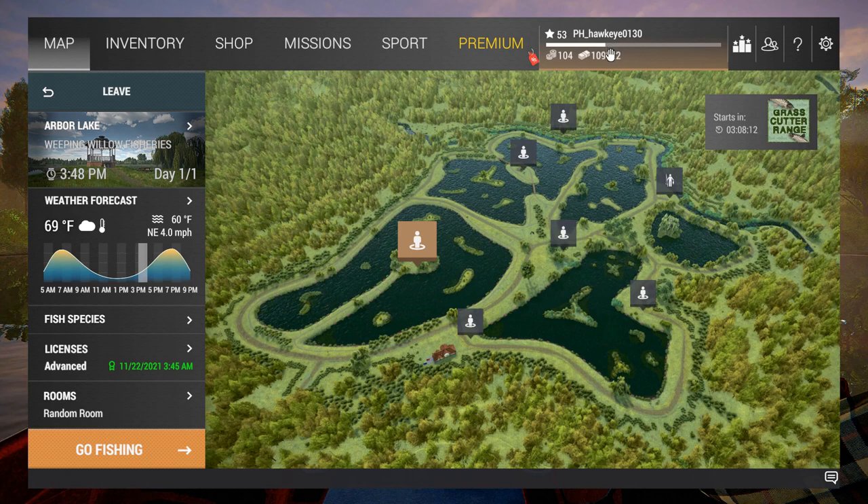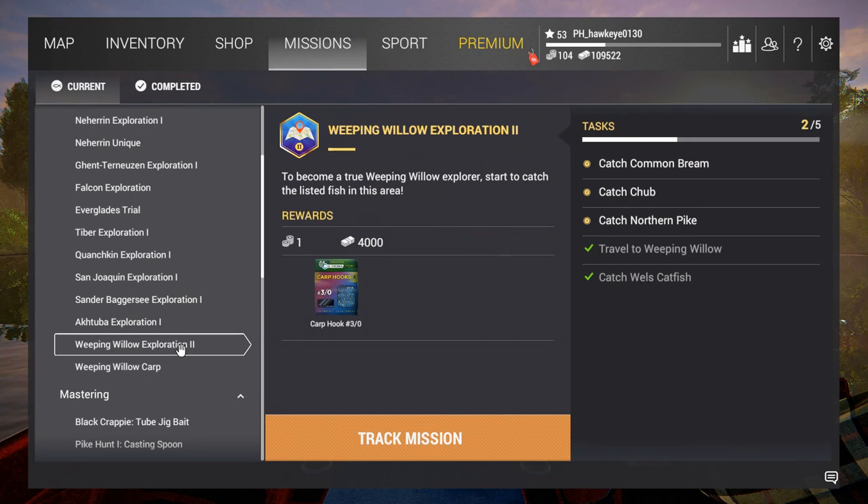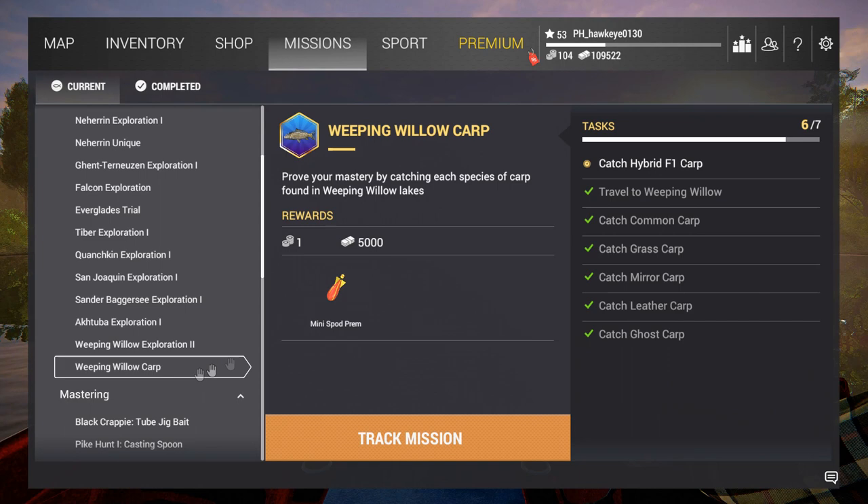I'm about one third of the way to leveling up, and I thought one of the best ways to do that is to try to complete some of these missions. I can get lots of XP and lots of cash fishing here, but also with the missions I've got a couple here that will help me out. I've got the Weeping Willow Exploration — I only have three species to complete that one — plus I'll get some nice carp hooks. And this Weeping Willow Carp mission, I only have to get a hybrid F1 carp. Let me go ahead and track this mission.